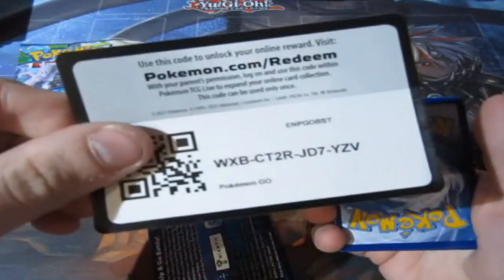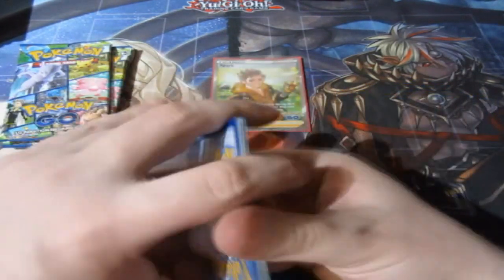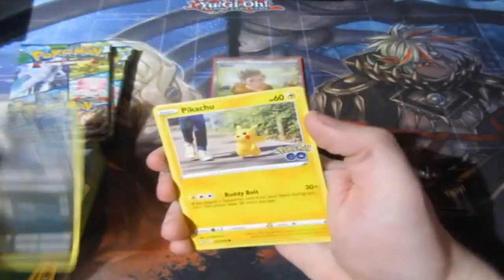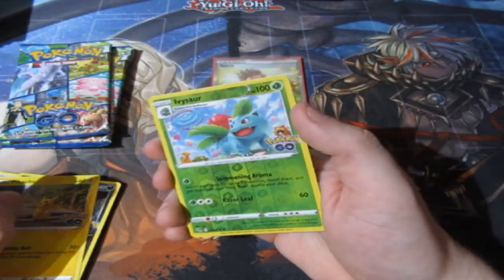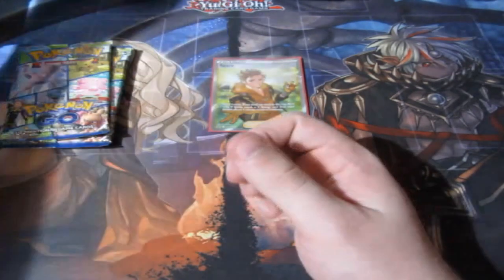Next pack, what are we going to get? Code — and it's gone. Let's have a look. Red Atera, Pikachu, in reverse world Ivysaur, and a Snorlax. Again, another set of doubles that we do not need.